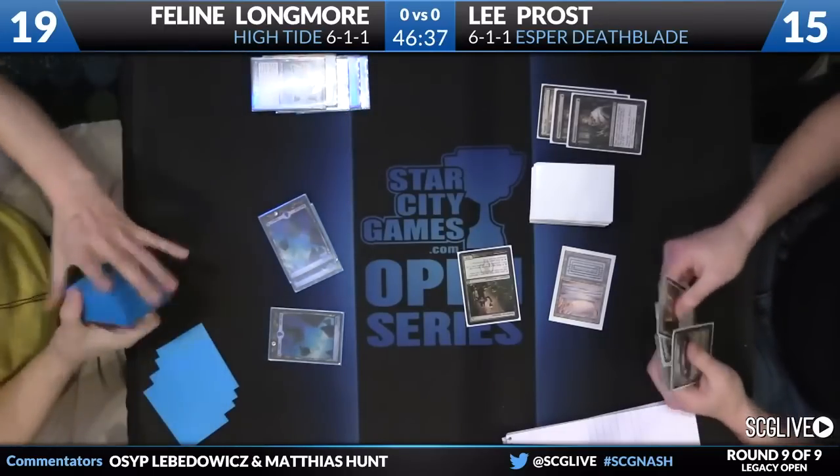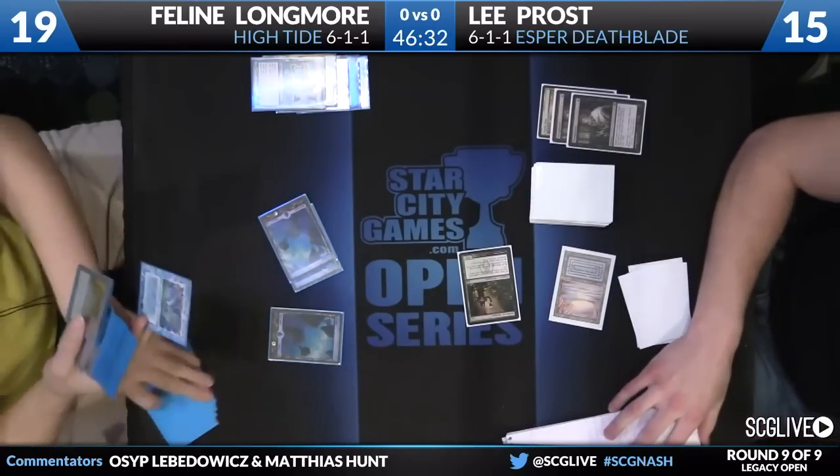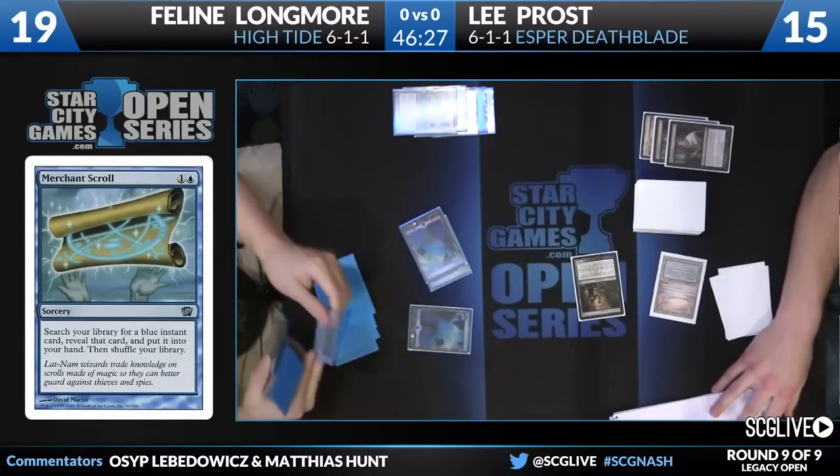Lee isn't really able to develop his board that much because he's stuck on mana. He has a Jace in his hand and the one-of Vindicate. This is the first aggressive play from Feline — she cast a Merchant Scroll getting a High Tide. That's the first wild card, so to speak, that she's cashed in.